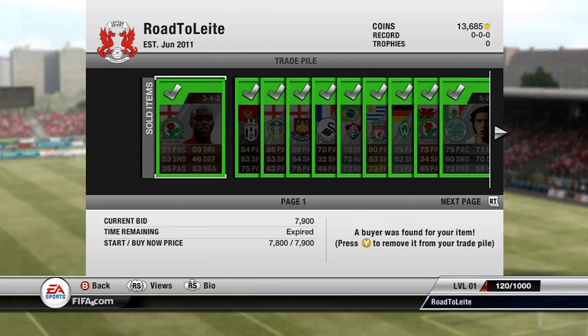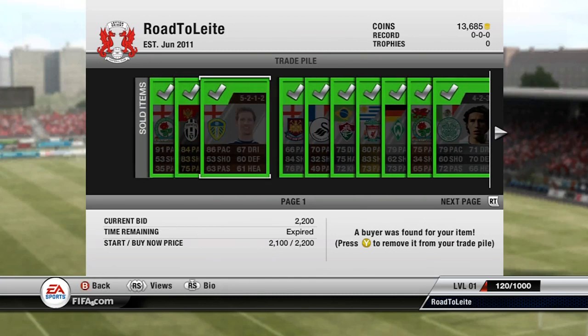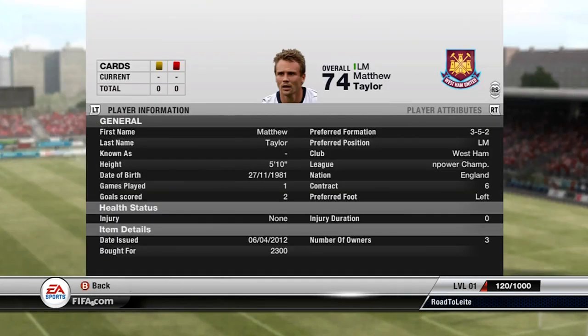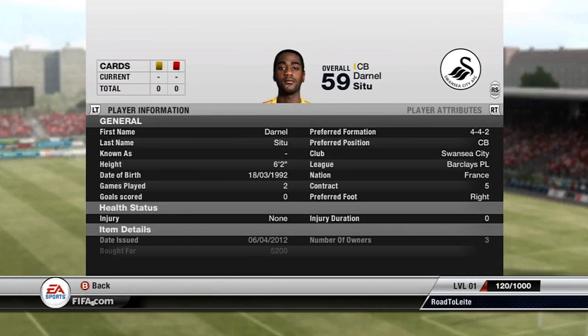The Slew I bought for 3k last episode has sold for 7.1k — about a 4k profit, which is not bad at all. Vucinich in-form sold for 13k. I actually sold these before I got Adel Taarabt because I needed the coins to buy him. White I got for about 600 coins and sold for 2.2k — a pretty nice deal. Matt Taylor sold for 2.3k instantly, which I was very surprised about; I got him for 650 coins. C2 sold for 5.2k — a very nice deal; I got him for 950 coins. Bronze Premier League players are a great thing to trade with — I haven't made a loss on any of them yet.